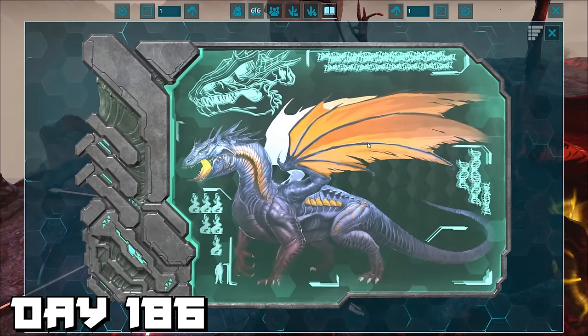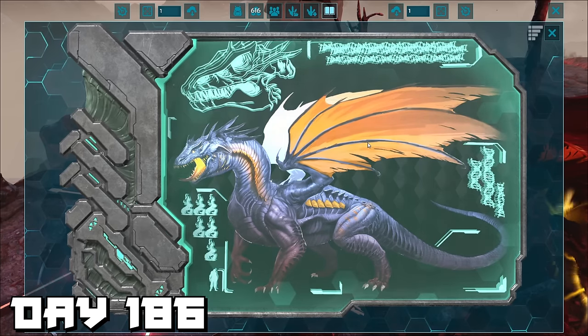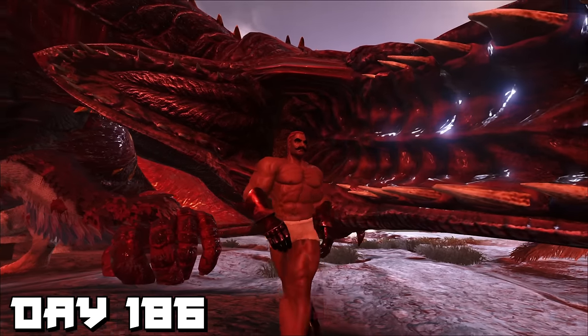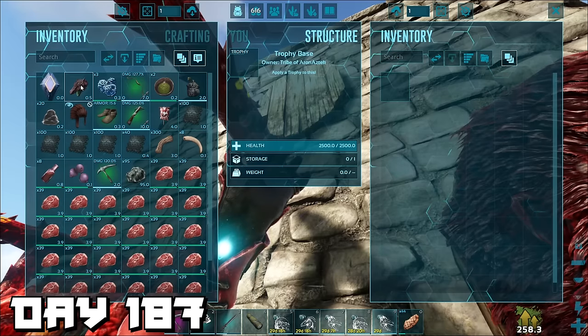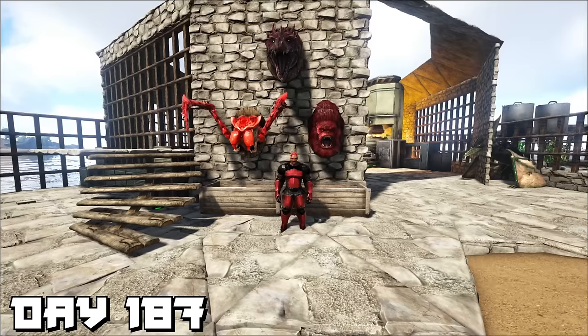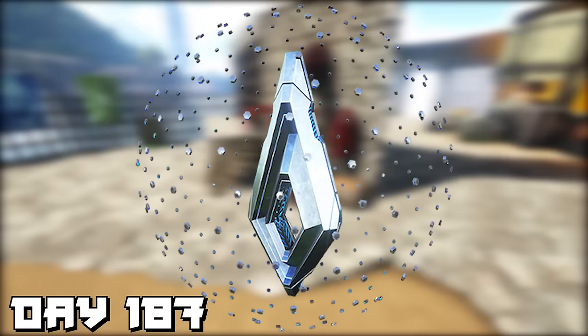My hands were shaking — I had to take a second to take in this moment. It looked pretty cool standing within his mouth. My flat cap got destroyed — I'm not naked on purpose. Day 187 — we finally added our final boss trophy to our collection. But our story's not over yet — we still need to take on the overseer.